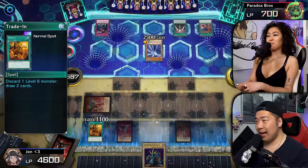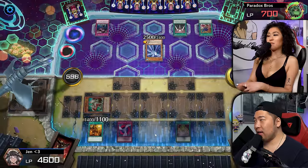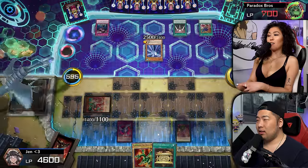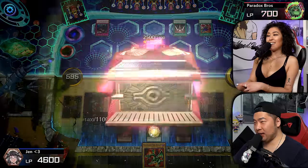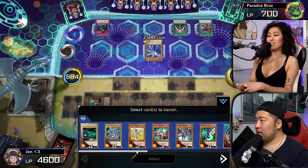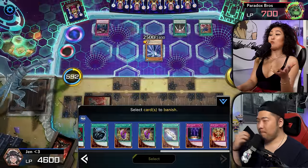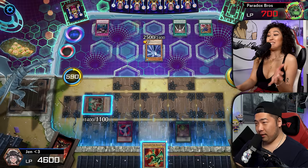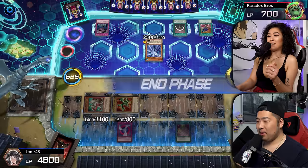I'm going to Trade In — you just drew an eight. Yes I drew an eight. Oh my god. Gold Sarcophagus! I'm insane. I need to win with my Ball Closer — the Dragon's Mirror. Set, we'll pass. I need to win with Five-Headed Dragon — I ain't going to draw for turn.